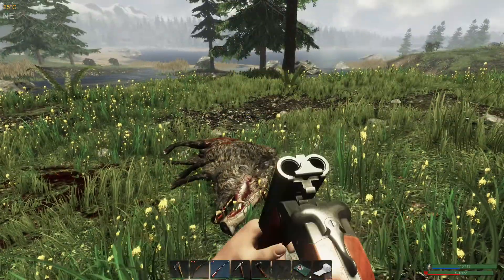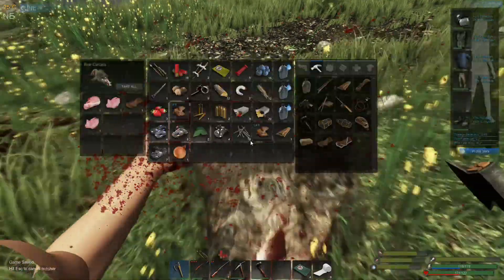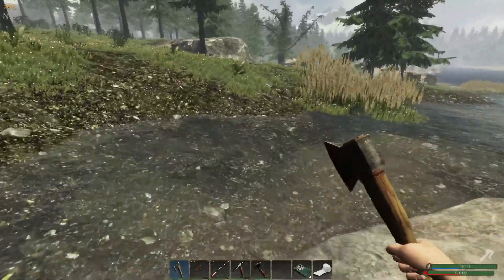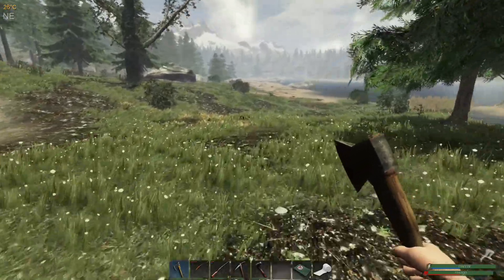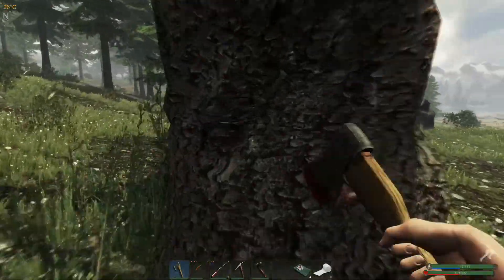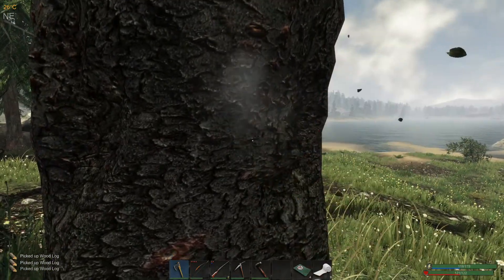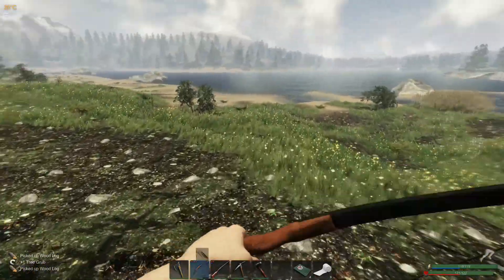I wasted a shotgun round — didn't intend to do that, I sort of panicked. Let's wash our hands and get over to this big six-log tree and chop a bit of wood, see what we can find over here today. There is potential for a locked crate pretty close by. I do sometimes miss this one — I've been known to overlook it because there's a lot of wildlife over here. We did chop all of the logs from that tree.